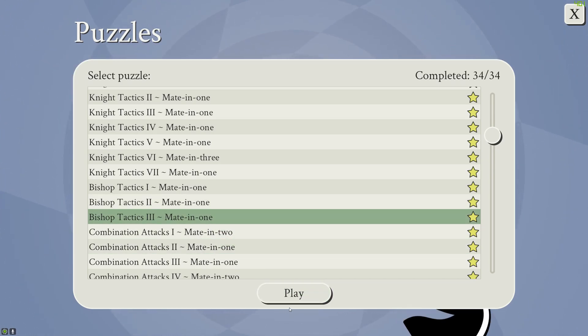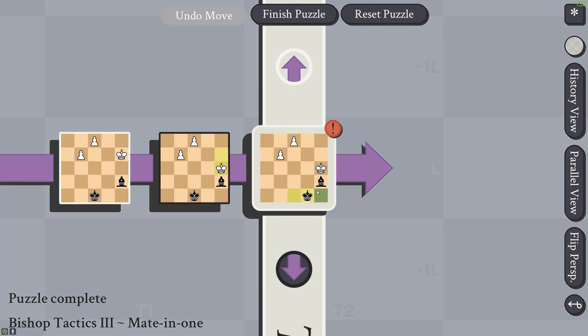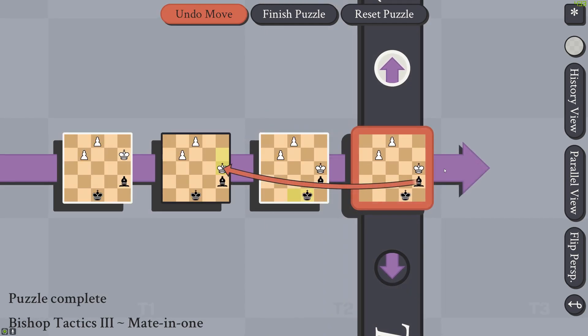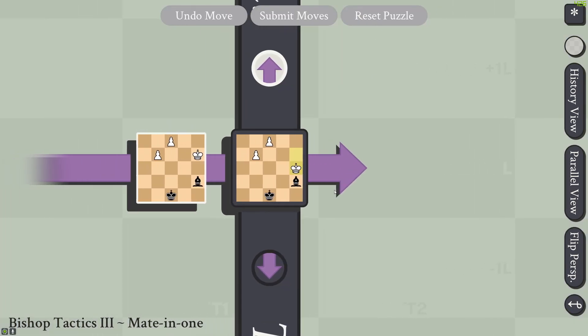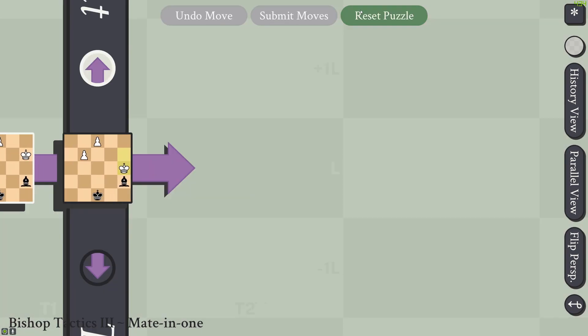Finally in Bishop Attacks 3, by moving the king to protect the bishop, the bishop is in a position to capture the king in the past. However, if you don't move the king to protect the bishop, then the king can just take the bishop — that fails at that point.